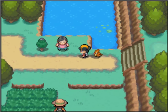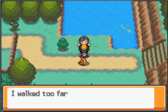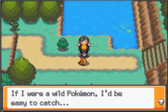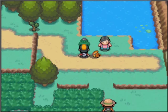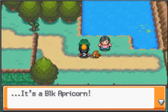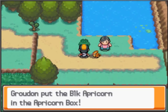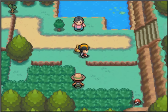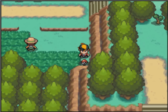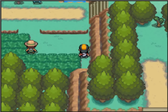Anyway, let's move on. Got a trainer here — or have we? Here's an Apricorn tree — a black Apricorn. And then there's a Bug Catcher down here. I'll go get the item first. You can get a Pokeball down here, so that's all very good. Let's go into battle.